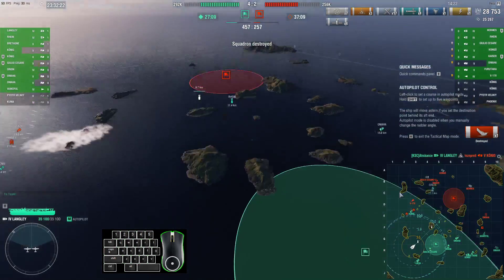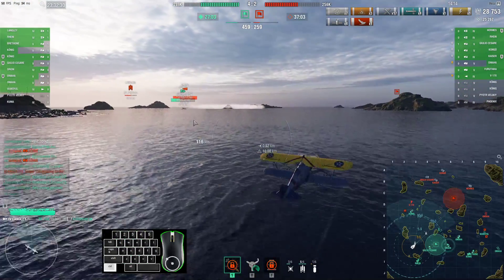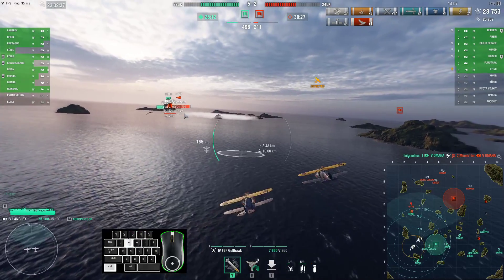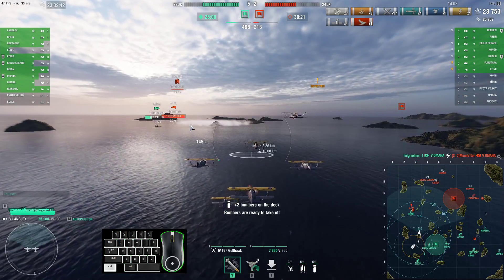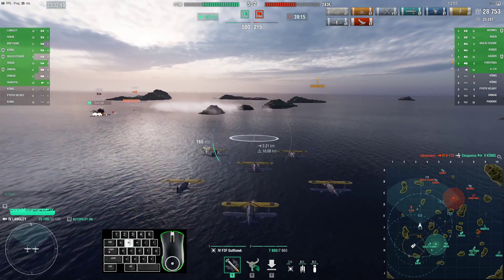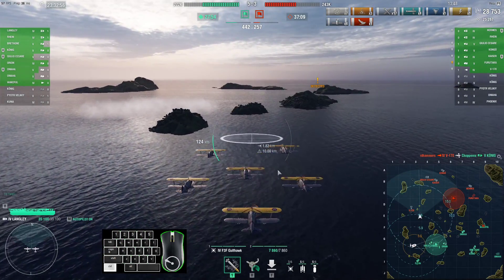There's a DD that's going to go after our Koenig. We're not going to do a lot of damage to him, because tier 4 carriers really don't do a lot of damage. But we can try to help. So we're going to send the rocket planes, because those are good at striking things that are very maneuverable. We'll try to shoot the DD a little, but he's probably going to die. We can try to help and at least keep this guy spotted, so that he doesn't come over and kill us or kill our friends.